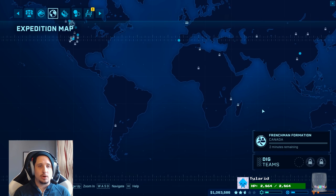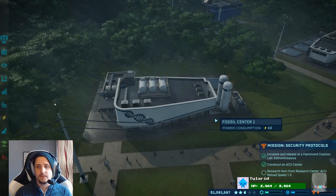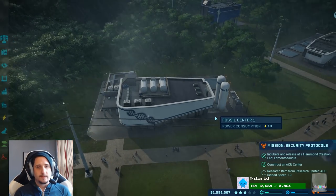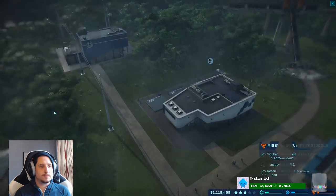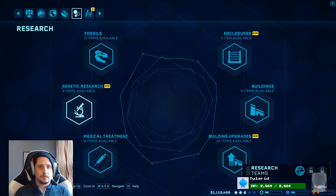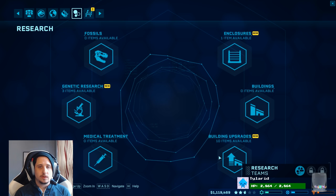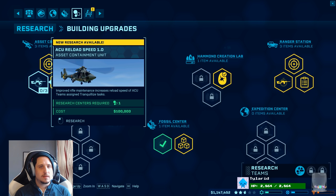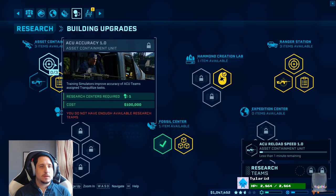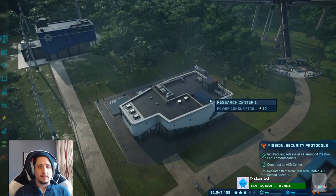Let's get some more Dracorex from Canada. And then we might have to go back over — there's no more space in China. So I can go back to the same formation, we're just not going to get as much. Did we finish researching? Let's get... ACU reload speed. Okay, cool. Got it.